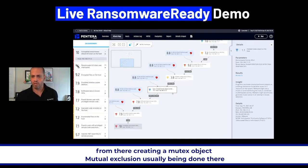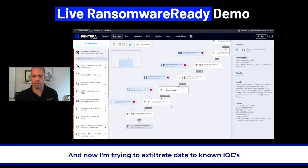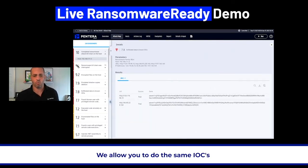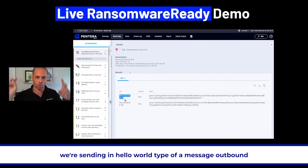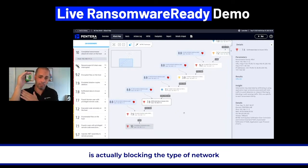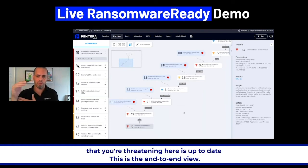From there, creating a mutex object — mutual exclusion — is usually done here. Now I'm trying to exfiltrate data to known IOCs. We allow you to use the same IOCs. Nothing is actually being exfiltrated — this is a hello world type of message sent outbound to make sure our egress controls, NDR, and everything sitting on the edge is blocking that traffic and that your threat intel is up to date.